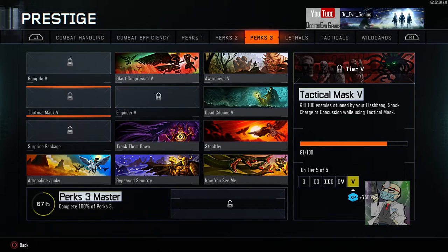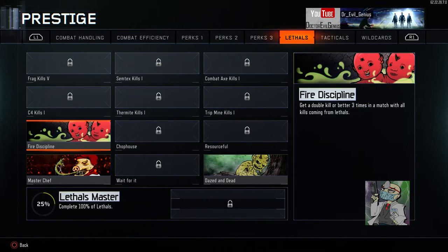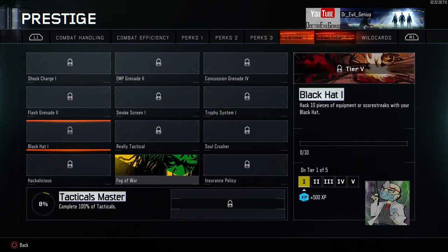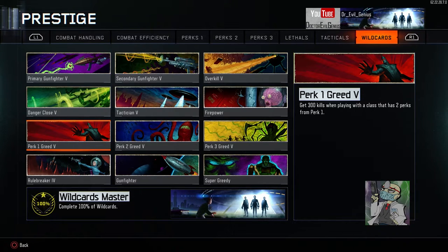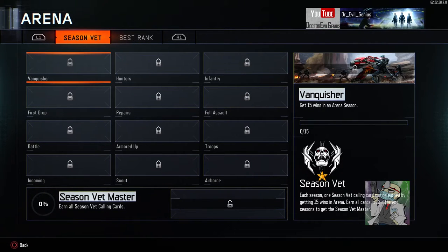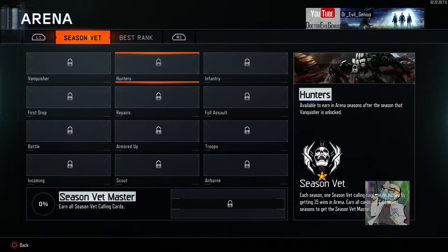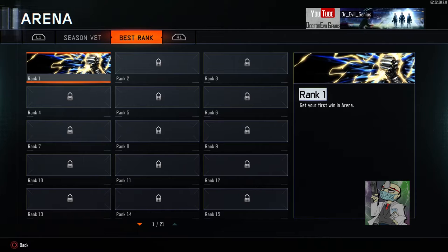Tactical Mask — I've been going after this pretty hardcore and had some funny kills. Surprise Package — haven't been going after this; it's not that hard although people are getting hip to it. I'll get three more people to take that bait. I'm not really a lethal or tactical guy so I'm not really going after those. Wild Cards I completed a long time ago. Arena — I think I got a win in arena, rank one, got my first arena win.